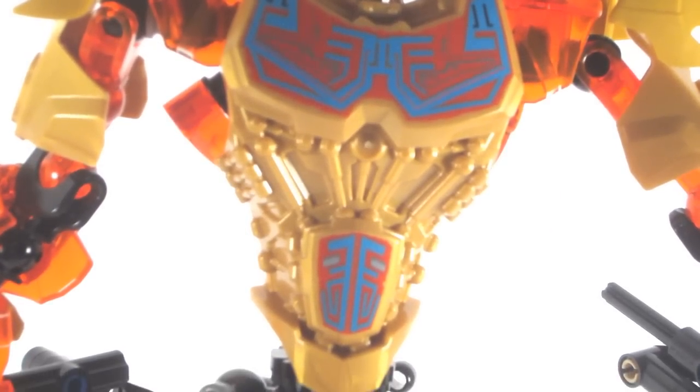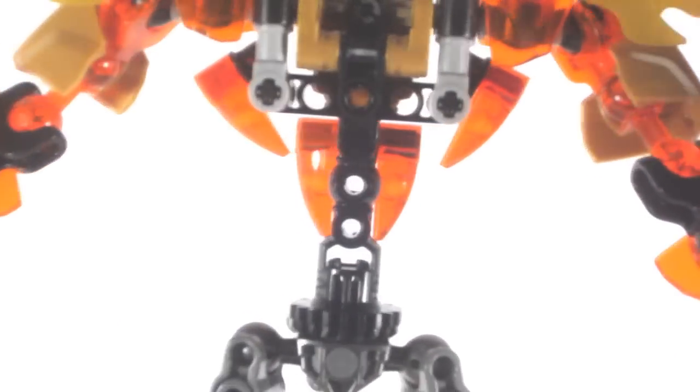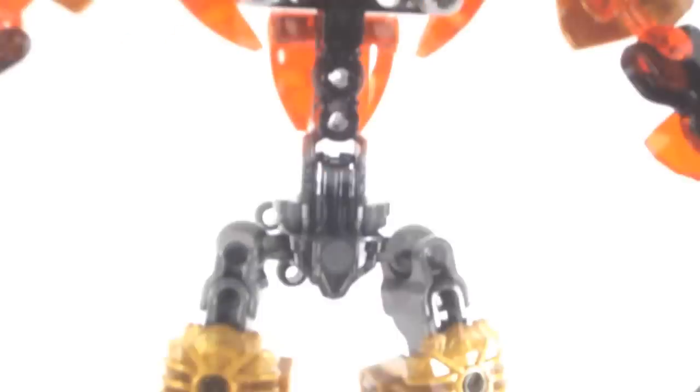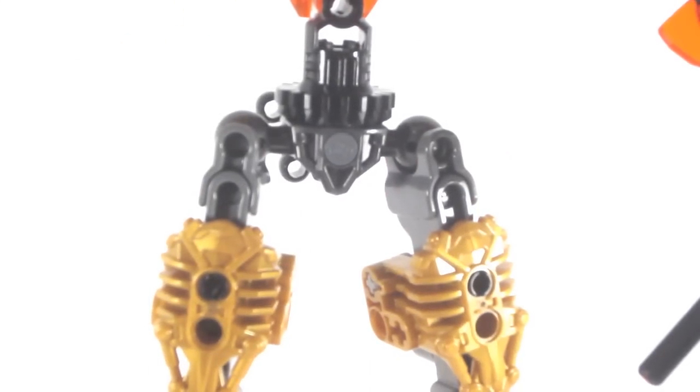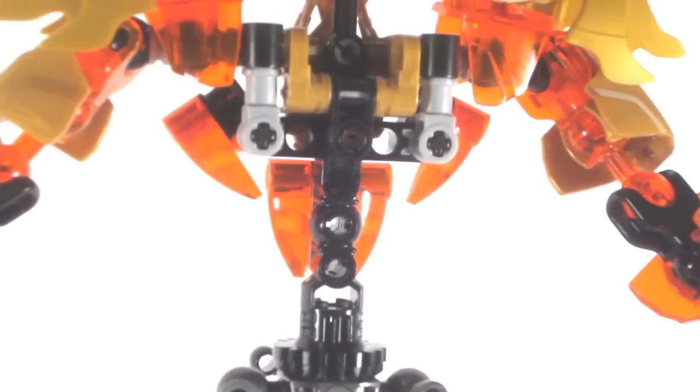He also has quite a few recolors, specifically the solid Mata Red armor shells on his legs, and the armor add-on pieces on his shoulders, new in gold. Some other new pieces include the torso pieces and the torso build. The torso build is unique to him, and it is quite interesting as well. The new pieces on the build consist of the pelvic piece in gunmetal and the beam piece in black with the gear at the bottom. Of course, all this is held together by the piece of Unification.